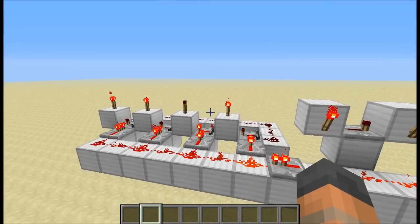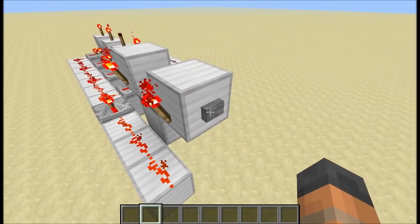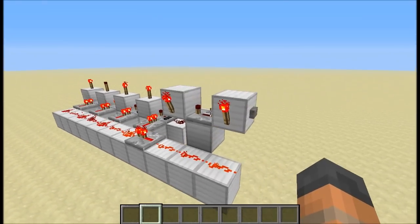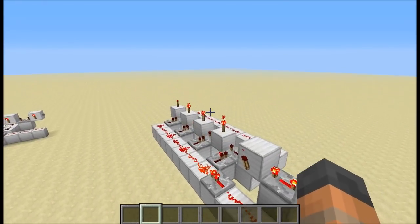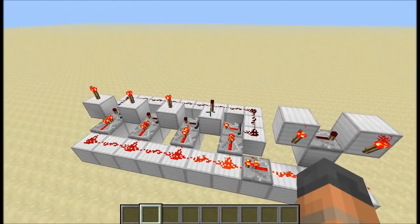What this does is it gives you a series of outputs that you can cycle through by pressing this button, which is our input. When you press that you'll see that the next output will be selected, press it again, and when you reach the end and press it once more it just cycles back round to the beginning.